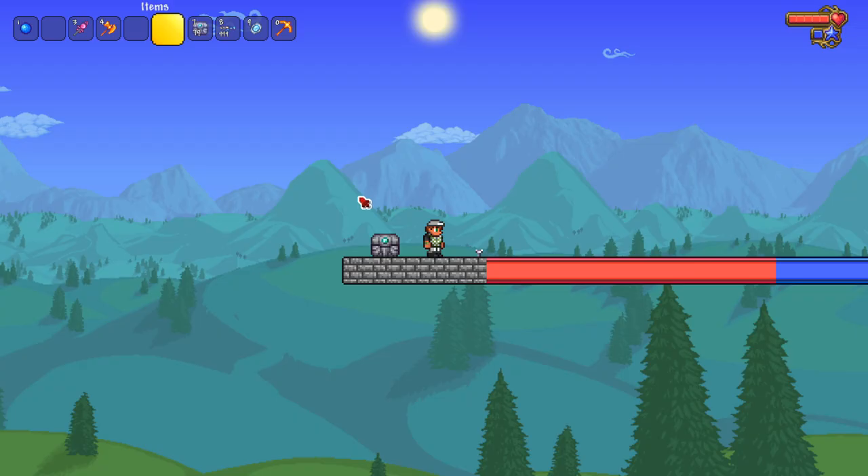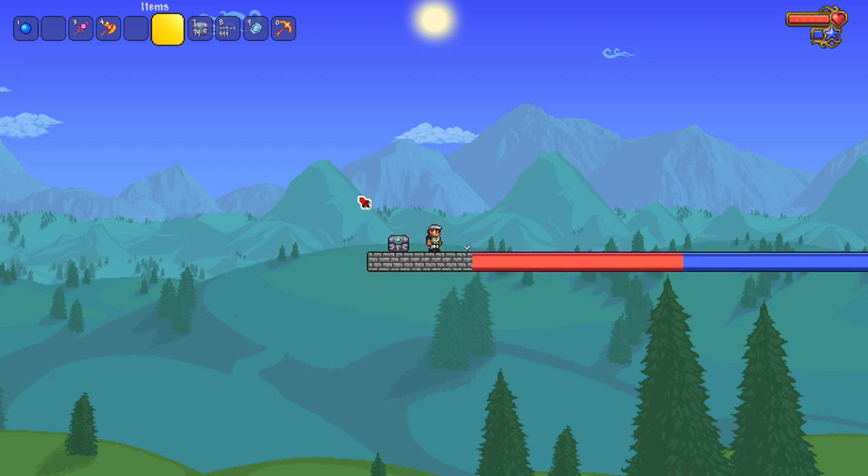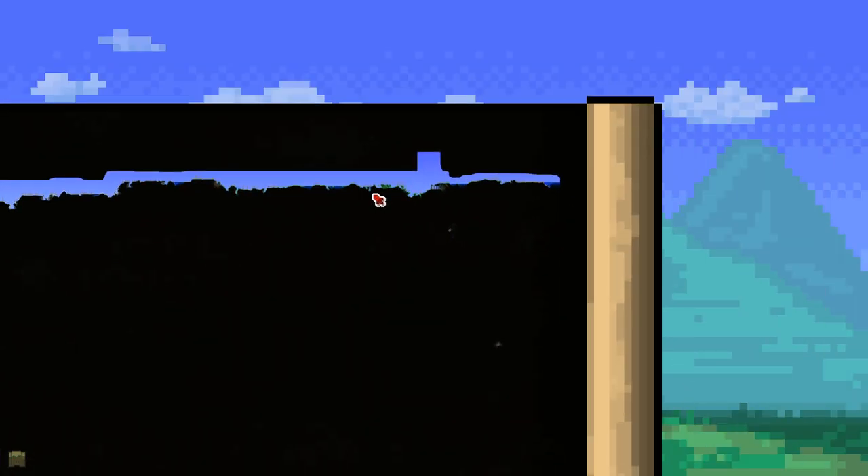We could probably hit a golf ball all the way across the map using conveyor belts and ice, since conveyor belts carry the ball and ice lets it slide. But for obvious reasons, we're not going to do that.